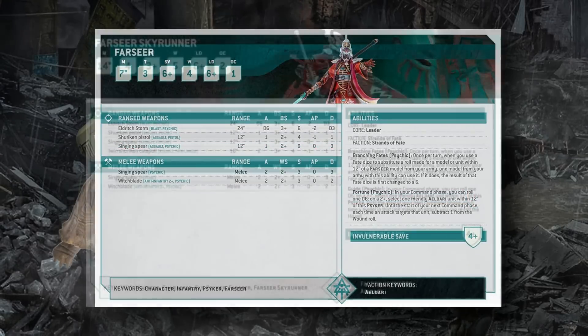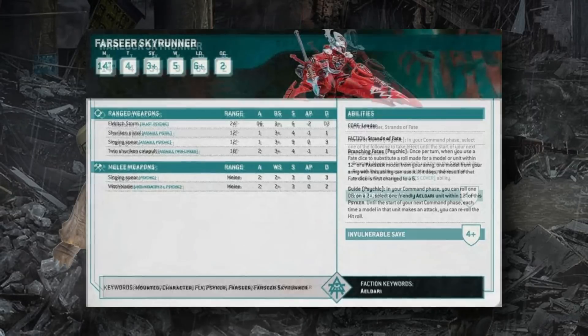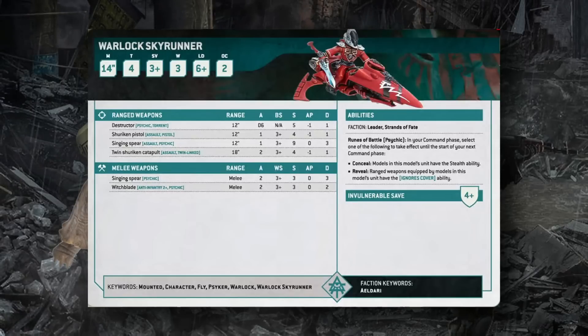The Farseer Skyrunner is a 14-inch flying mounted character with Toughness 4, 3+ save, 4+ invulnerable, 5 wounds, Leadership 6, OC 2. Unlike the foot Farseer, this version guides rather than protects — in your command phase, on a 2+ it gives an Eldar unit within 12 inches full hit rerolls until your next command phase. It has the same Branching Fates ability and ranged/melee weapon options as the foot version. Warlock Skyrunners have a similar profile with only 3 wounds and a Torrent destructor weapon; they grant Stealth (Conceal) or Ignore Cover (Reveal) to their attached unit via Runes of Battle.